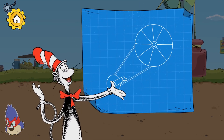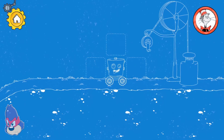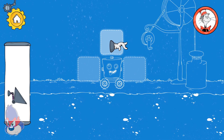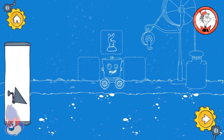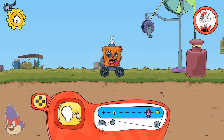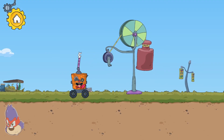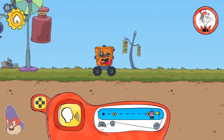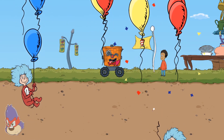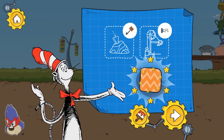Pulleys help you lift something more easily! How can we solve this? Turning the crank pulls the rope through the pulley to lift the weight! You made it to the end!